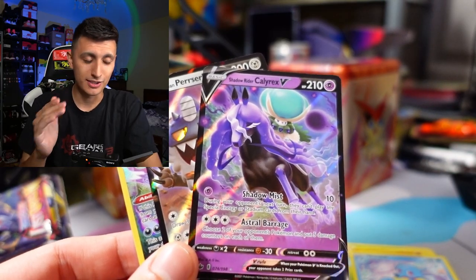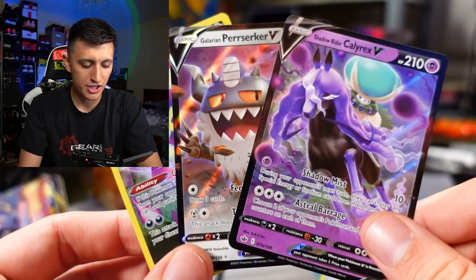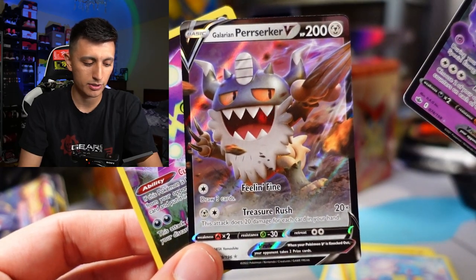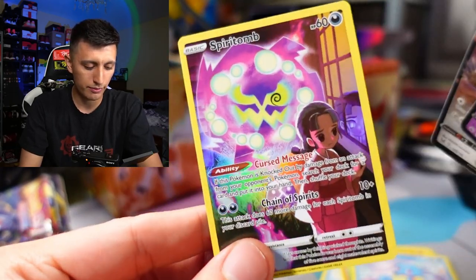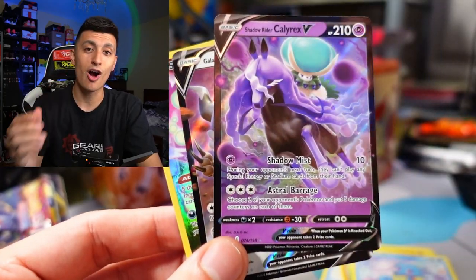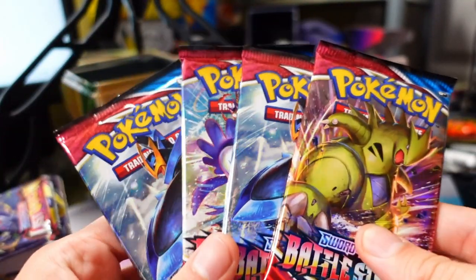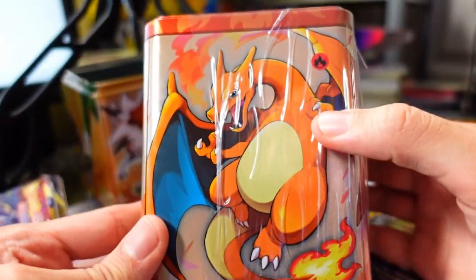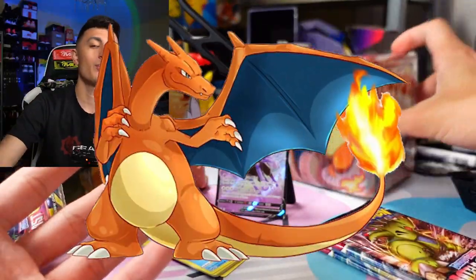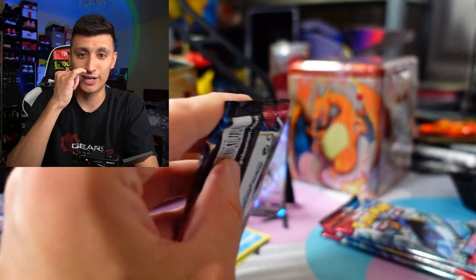The blue tin is eliminated from chances of winning. The Shadow Rider Calyrex V is nice, Galarian Perrserker V, and the Spiritomb from the Trainer Gallery — a very spooky pull just in time for Halloween. Before we get to the fire tin, let's open up four packs of Battle Styles, and then we're going to get into the last tin which features Charizard. You already know that one is going to sell out.